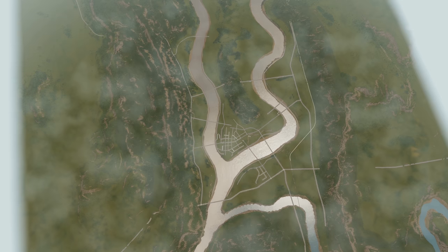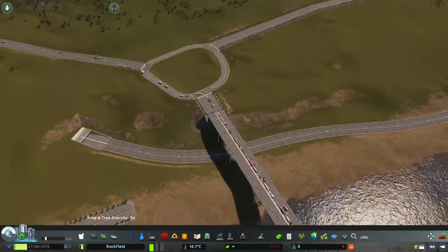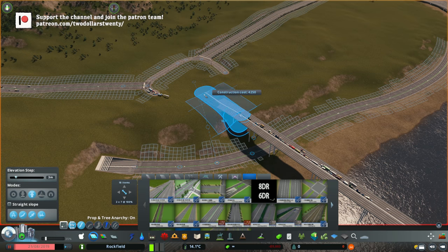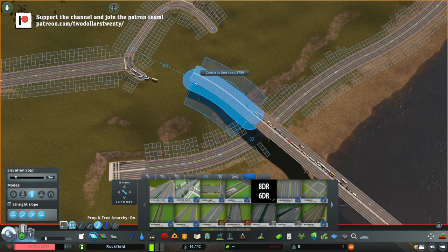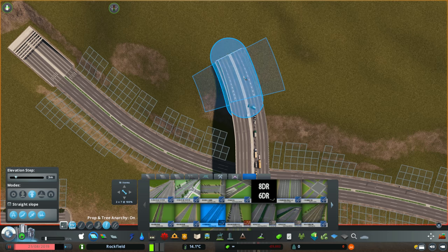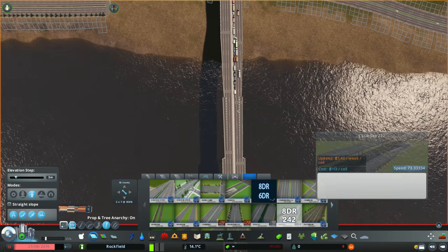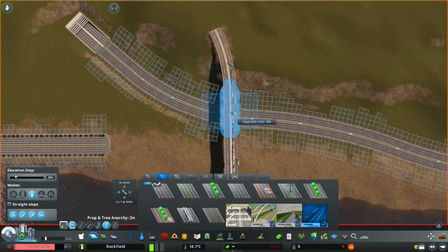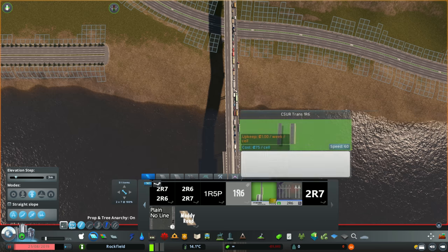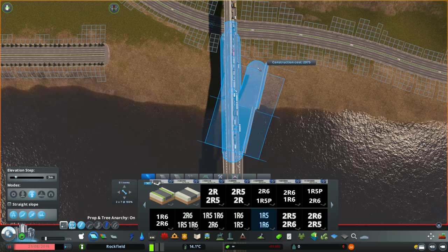G'day guys, Philz20 here and welcome back to Sichuan province. Today I'm going to be working on the first of many interchanges of this city. Like I said in the last episode, I want there to be a big focus on road layouts and moving a huge amount of people in multiple directions. The roads are very important in this city and I want them to look a very particular way. As you can probably tell by the intro of this video, I am really interested in the types of interchanges they have in China — they're just out of this world.